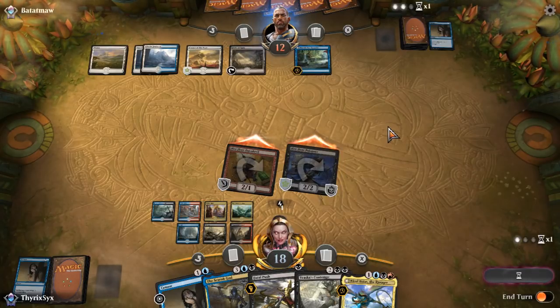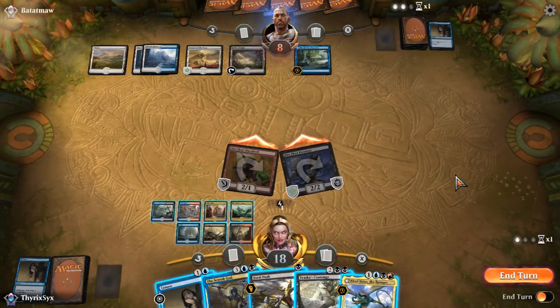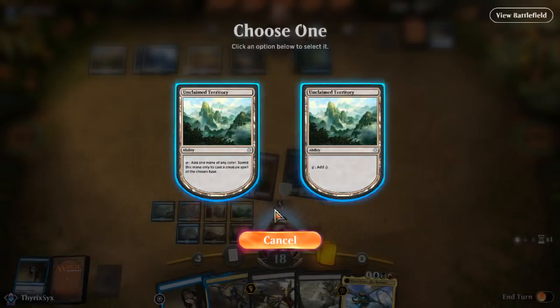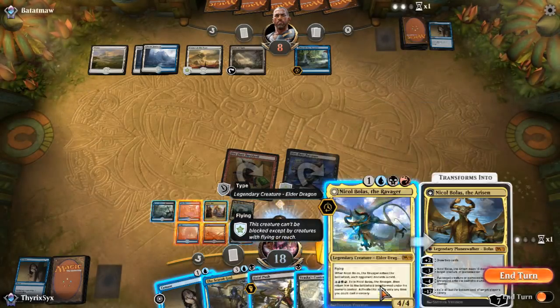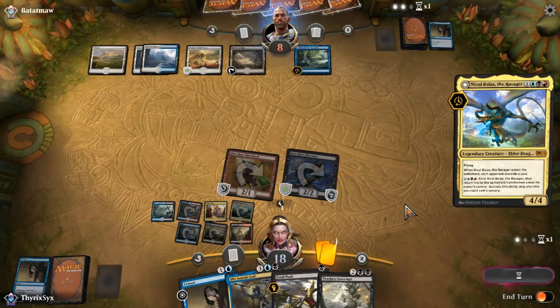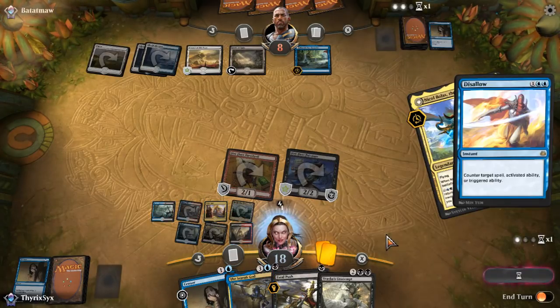I technically have them on a three-turn clock. They aren't drawing more lands than I am. Sure, damage. The question is do I cast Nicol Bolas? I think the answer is yes — because if Nicol Bolas does get countered, I can theoretically Scarab God it back. And I do have Censor still up. Let's cast Nicol Bolas. Then one of these activation triggers. I assume this is going to get countered.